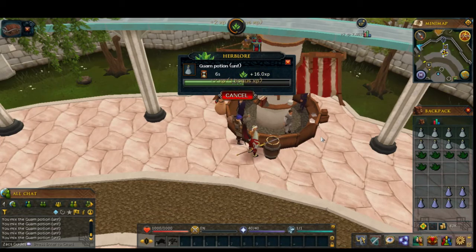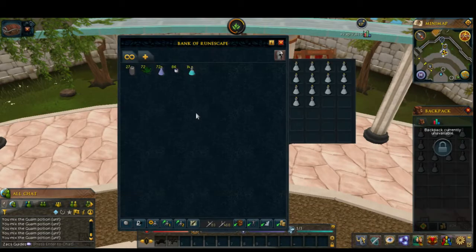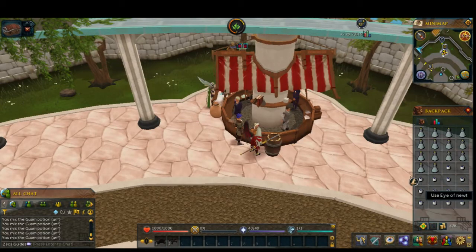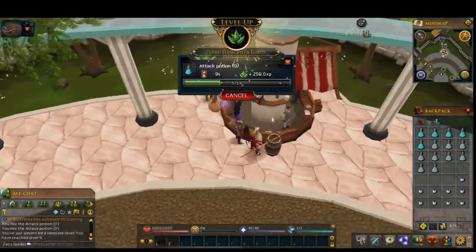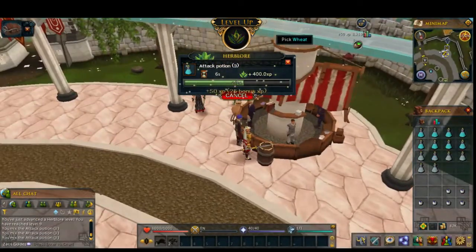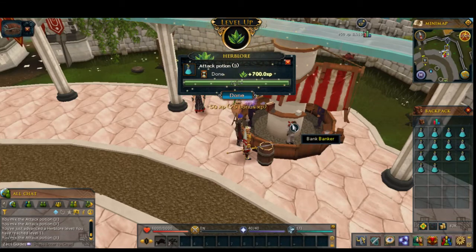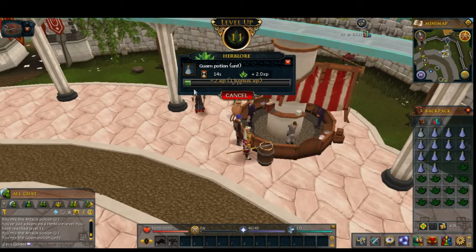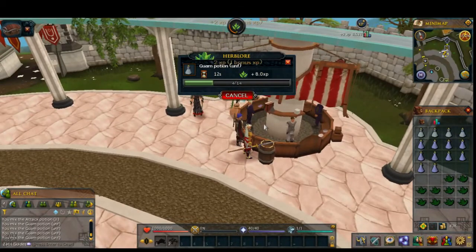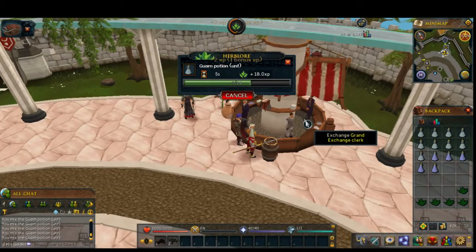Hunter is one of those skills that you can't be AFK for, as I kind of said earlier, but the money that you make from not being AFK while training it is absolutely phenomenal - really, really good money. I made 80k in about five to ten minutes. You would have made about 160k on a normal account if you had done that, because it's double XP right now. Bonus XP is active, so I'm getting more experience for Hunter than I normally would.